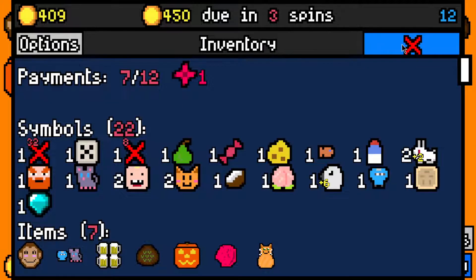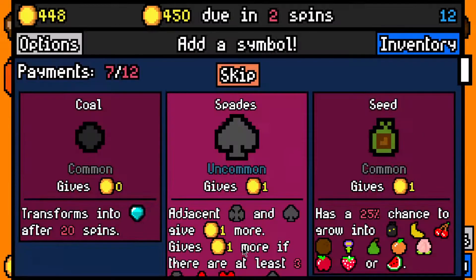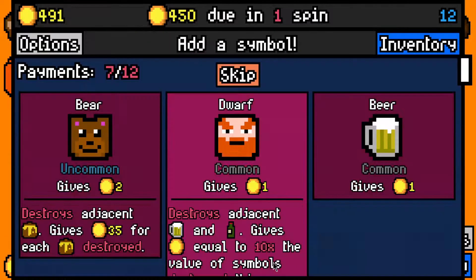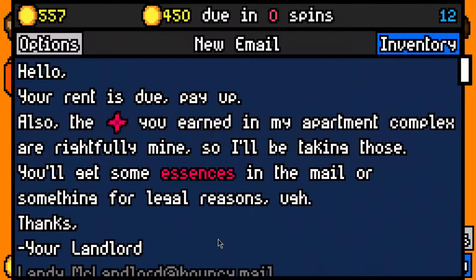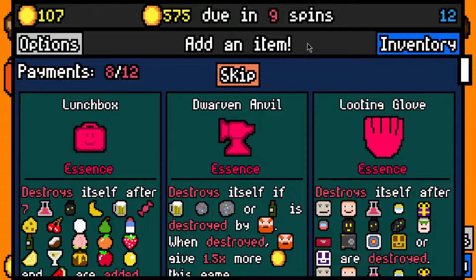There's a Lockbox - we don't have any way of getting rid of Lockboxes, so we'll skip this. We're doing pretty good. I don't want another Coal. Seeds are guaranteed to grow into something rare, so we could take another Seed. A Strawberry - that's not too bad. Let's take a Beer for the Dwarf. We'll make the 450 rent payment with 107 left over.